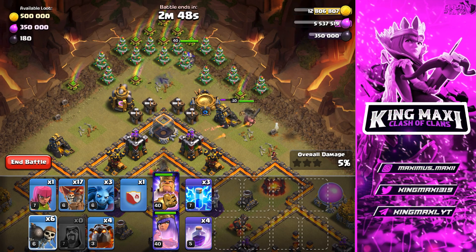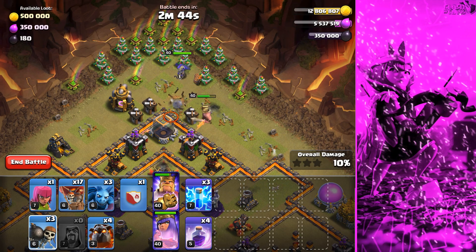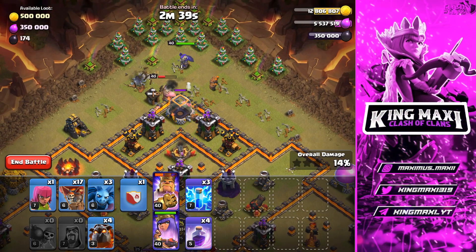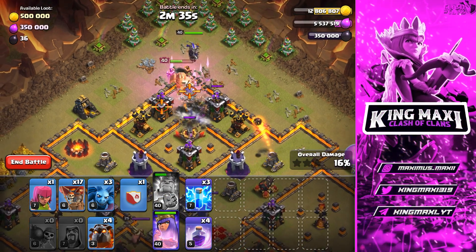Now we have 6 wall breakers. We have 3 wall breakers, then 2 wall breakers, then 2 more wall breakers. Then we have deep access. If you want to go fresh, they have some small wall breakers.